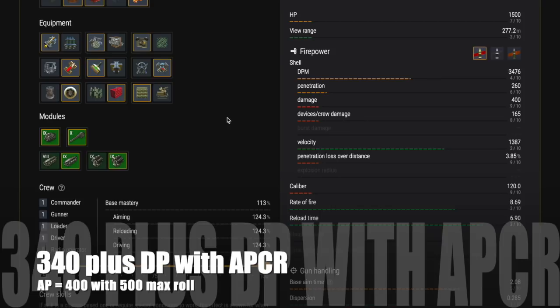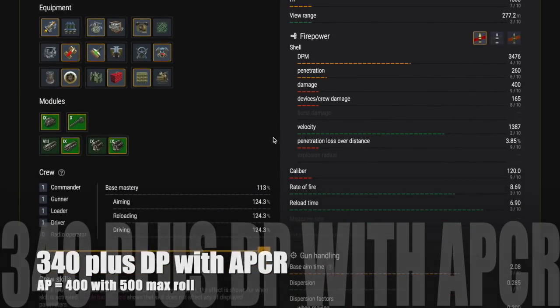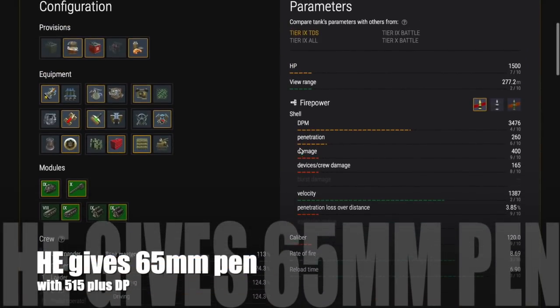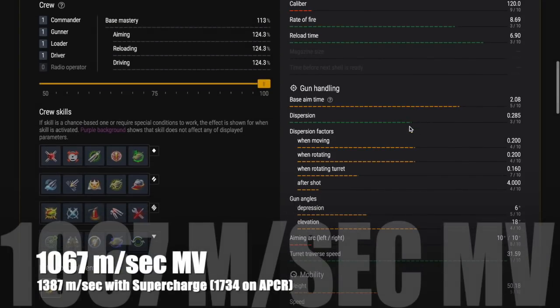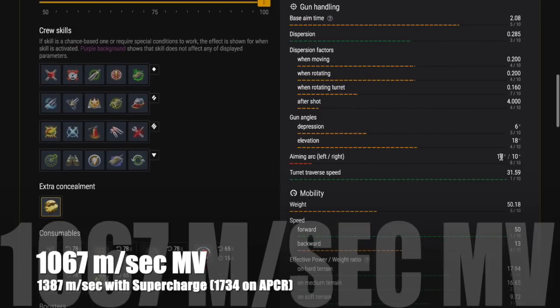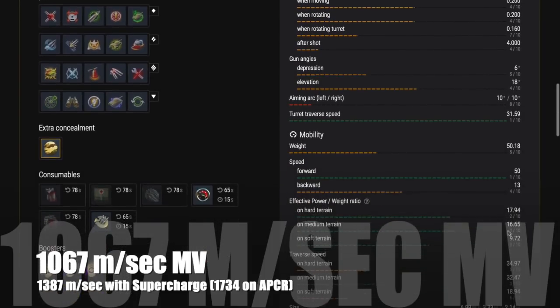You're looking at 340+ damage with APCR, and AP rolls of 400 to 500 max, which is really good when you consider a 6.9-second reload. HE gives you 65mm of pen, so it's going through the back and sides of most mediums and all light tanks, giving you 515+ damage points. You also have a 1067 meters-per-second muzzle velocity, going up to 1387 m/s with supercharge and 1734 m/s in APCR - pretty impressive, even at tier 9.